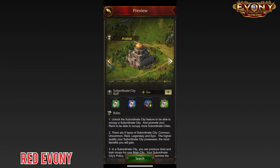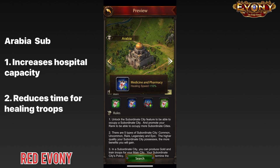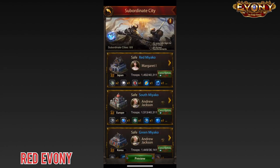And the final one: the Arabian subsidy. First buff: hospital capacity — it increases the amount of troops that can be contained and healed in your hospital. Second buff: healing speed — it reduces the amount of time required to heal the troops you have in your hospital. Out of these seven subsidies, which is the best one?